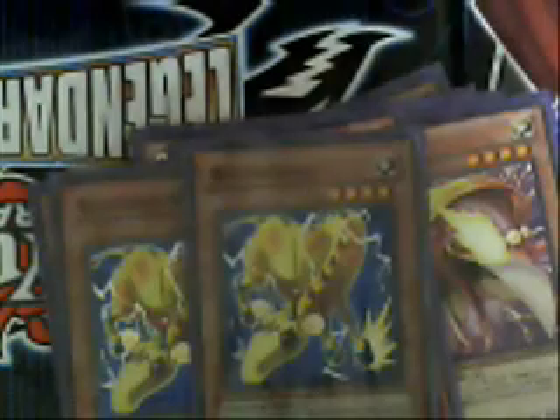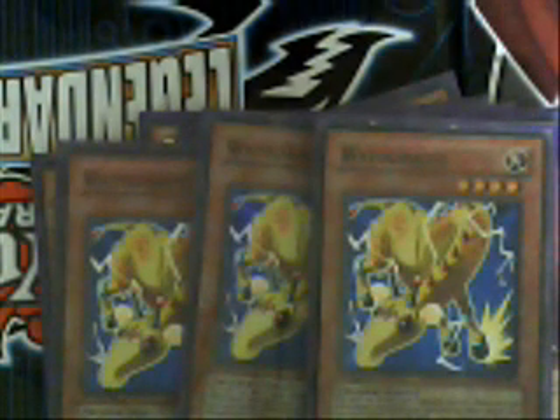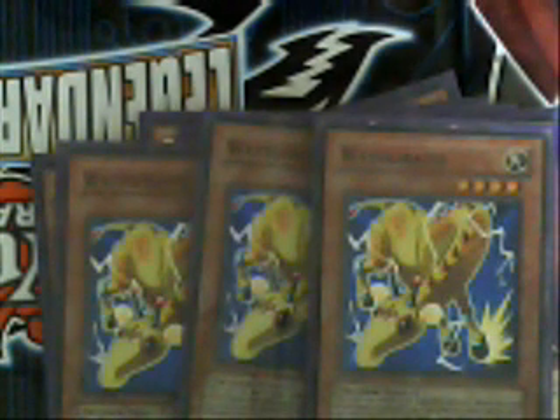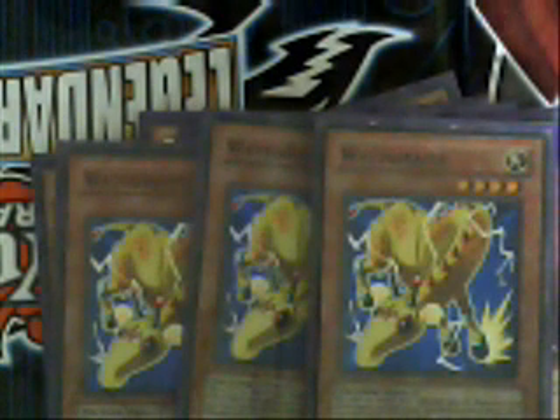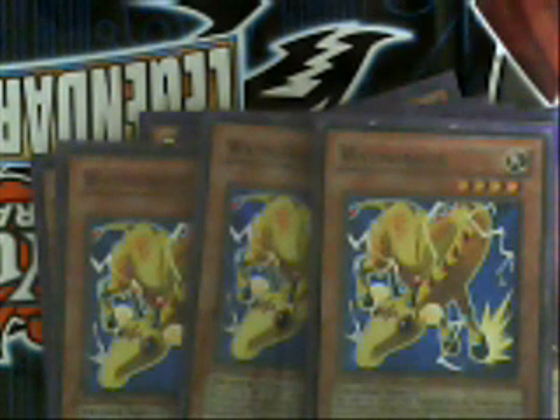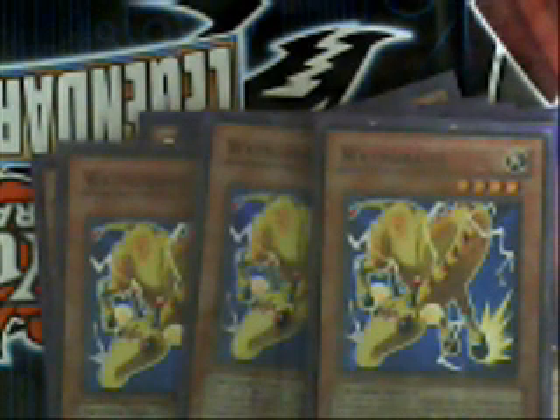Now let's go into the Watts. Watt Giraffe is kind of the big deal boss monster for the usual Watt deck. Watt Giraffe has 1,200 points of direct damage, so no matter what monster your opponent has, you're going to be able to shoot over that. What really makes Giraffe effective is that once you make that direct attack, your opponent cannot activate spells or traps for the rest of the turn. So if they're sitting on a Magic Cylinder or a D Prison, they're not going to activate that on a 1,200 hit point monster, making it really good for neutralizing your opponent's back row.